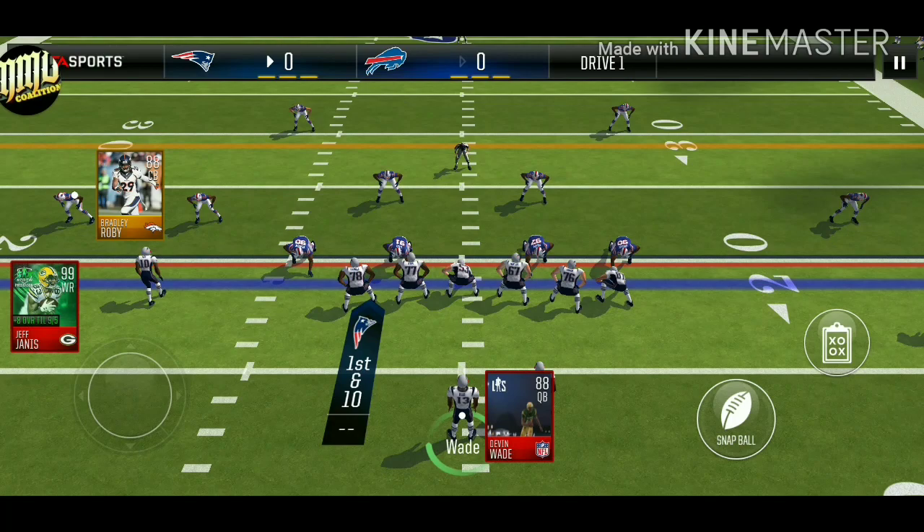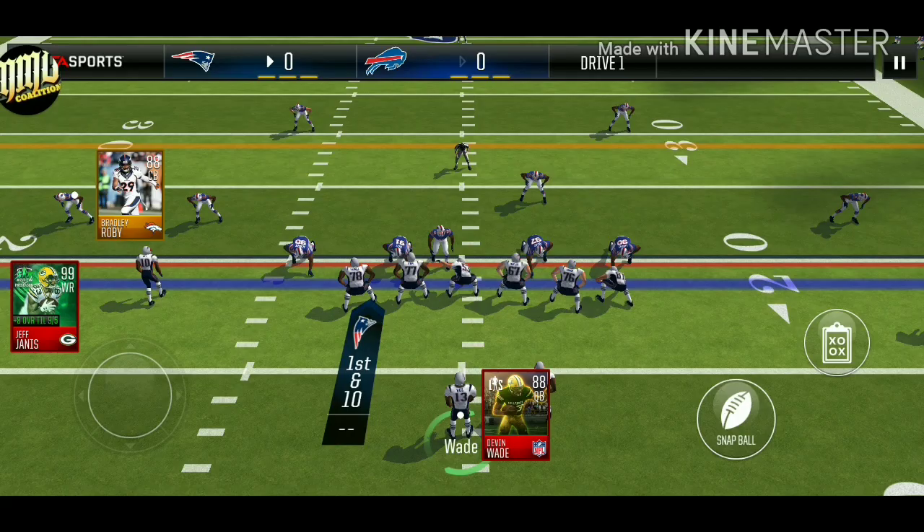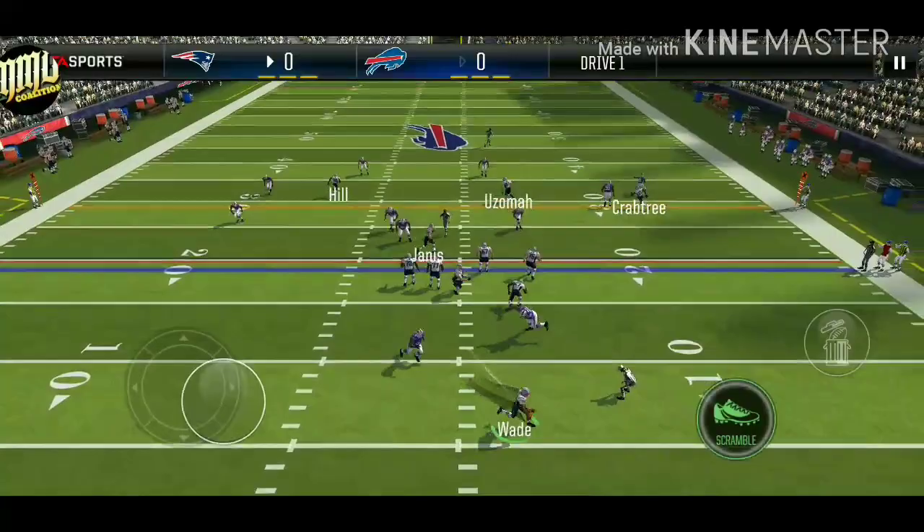I ran this play a couple times ahead of time so I know this play is countered. What you're looking for on this play to see if it's countered is if these defensive linemen are spread wide apart. What you're looking for is the number one receiver coming on the crossing route — do you need to roll to the right or sprint to the right?